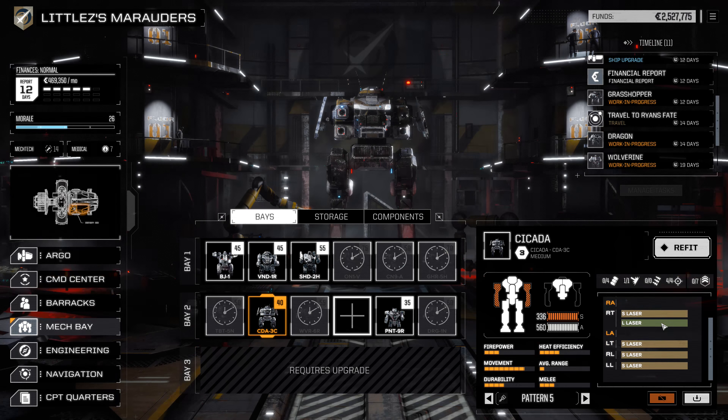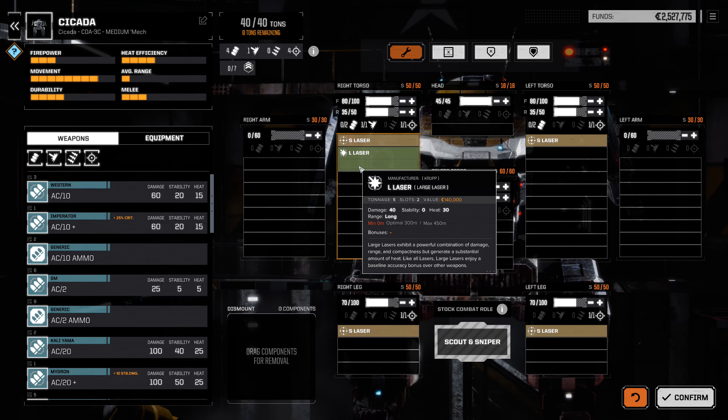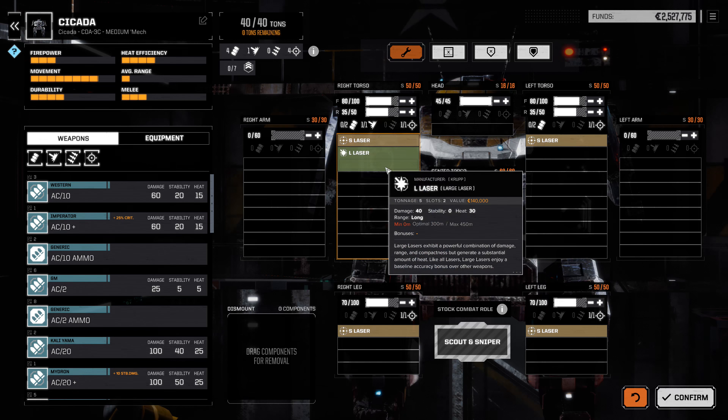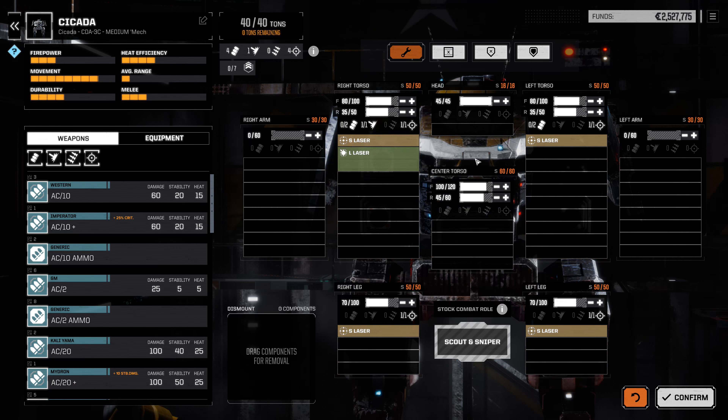The Cicada is an interesting mech that might have an interesting role in this lance. Because it's a scout and sniper, it can get up and get vision, and if they get close it can switch to the small lasers. But beyond that, I'm not sure it absolutely fits in with this lance I'm trying to design.